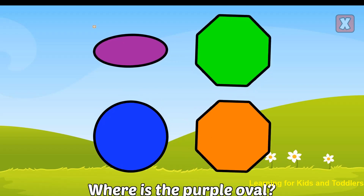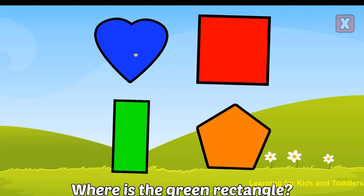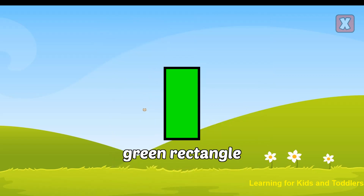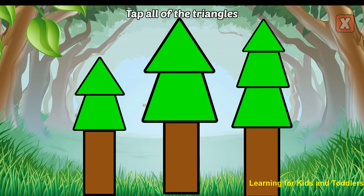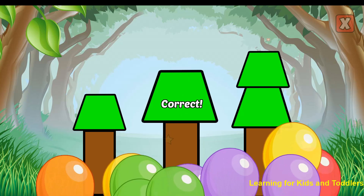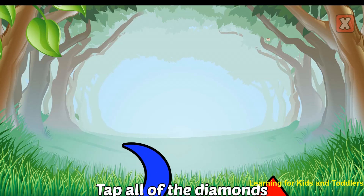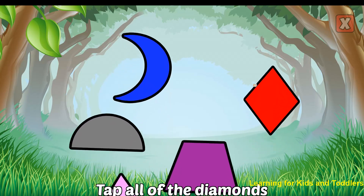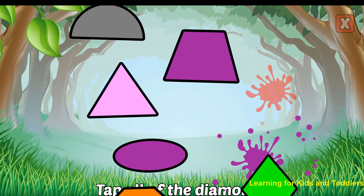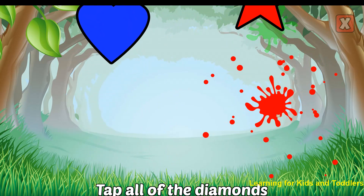Where is the purple oval? Correct! That's a purple oval. Where is the green rectangle? Almost! Yes, that's a green rectangle. Tap all of the triangles. Triangle. Triangle. Triangle. Correct! Tap all of the diamonds. Correct!